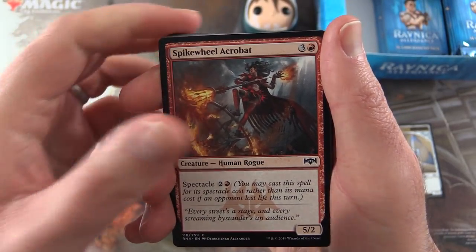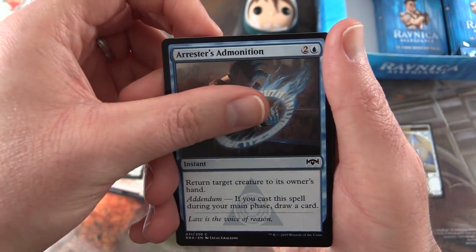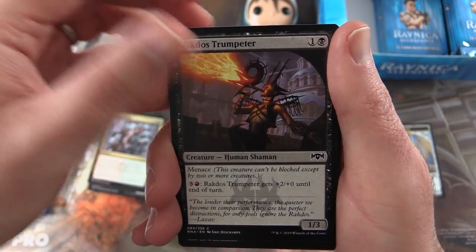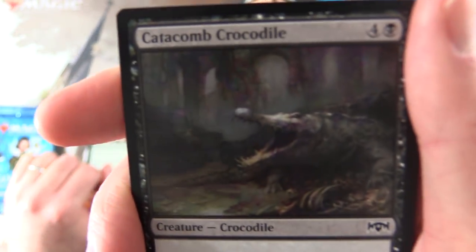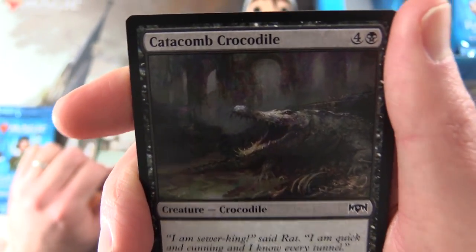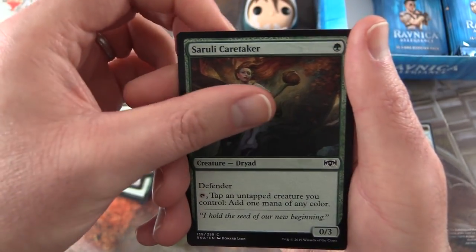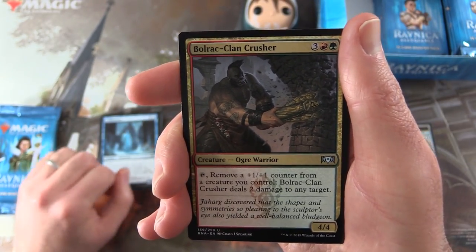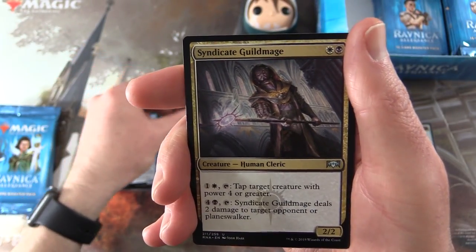Next up we have a Spike Will Acrobat, Hazda Officer, Arrester's Admonition, Savage Smash, Rakdos Trumpeter, Gift of Strength, Catacomb Crocodile — watch out for that croc, if you go digging around in the catacombs you might lose an arm. Summary Judgment, Cerulee Caretaker, Chillbringer. And for the uncommons we have a Bolrat Clan Crusher, Gates Ablaze, Syndicate Guildmage.